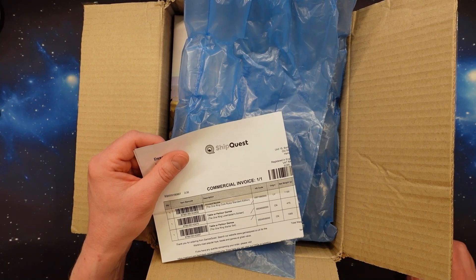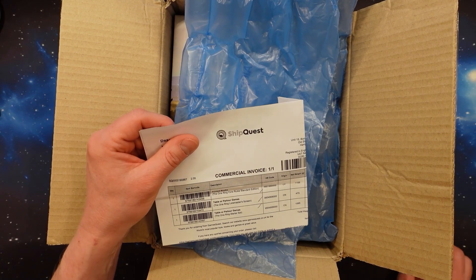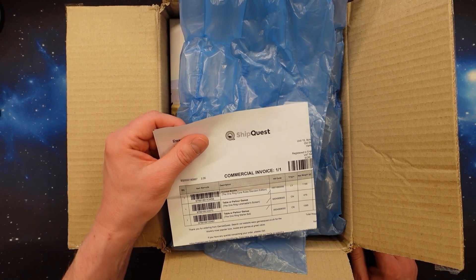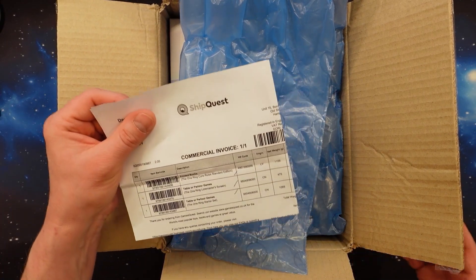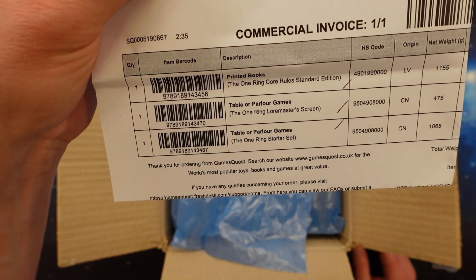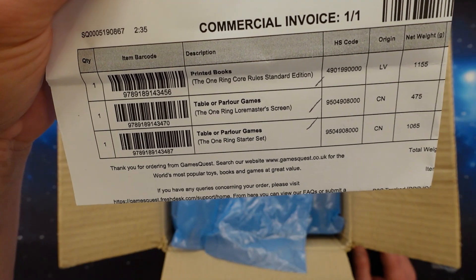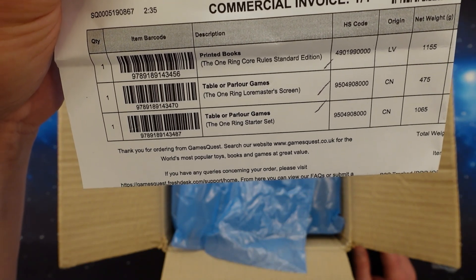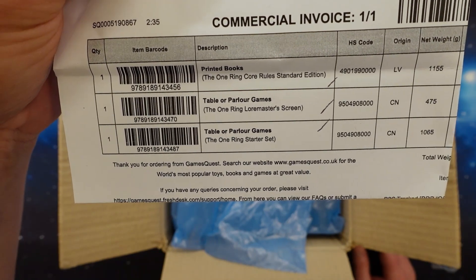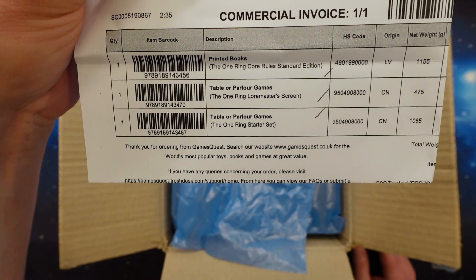Hello and welcome to this video where I will unbox the One Ring from Free League. It arrived in the post recently and in this package I have the following: the printed book, the One Ring Core Rule Set Standard Edition, the Table of Parlor Games, the One Ring Loremaster screen, and the One Ring Starter Set. So let's check it out.